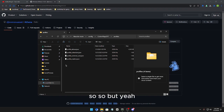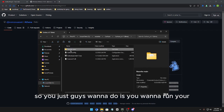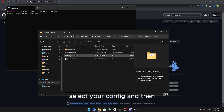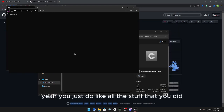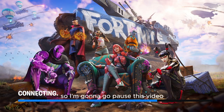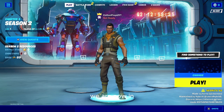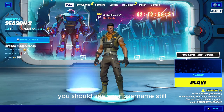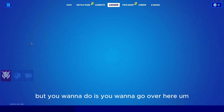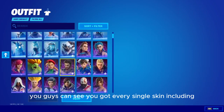Now run the run.bat file in the Carbon folder. Select your config and do everything like you normally would from the other video. Once you're in, you'll see your username. Go to your locker and then go to select your outfit — if you're wearing a skin you should see you've got everything unlocked.